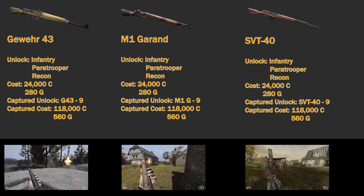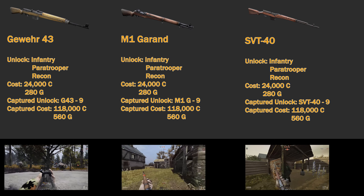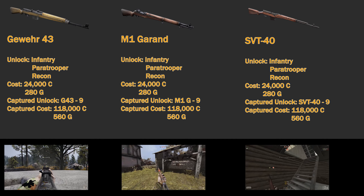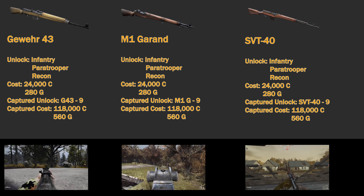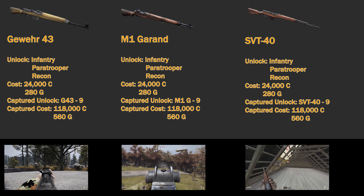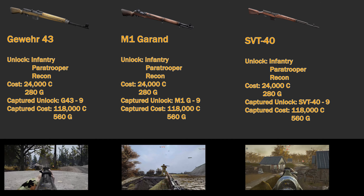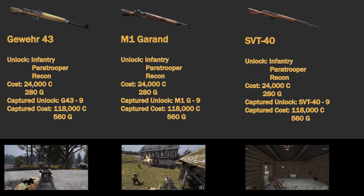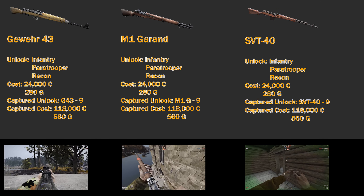The Gewehr 43, M1 Garand, and SVT-40 are the starting weapons for infantry and paratrooper. They are also initially unlocked on all new recons, but you will have to purchase it for a cost of 24,000 credits or 280 gold. If you'd like to use another faction's semi-automatic rifle, you'll have to pay 118,000 credits or 560 gold. The captured unlock is at level 9 of the specific weapon.